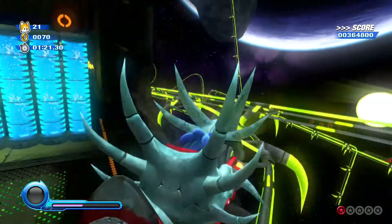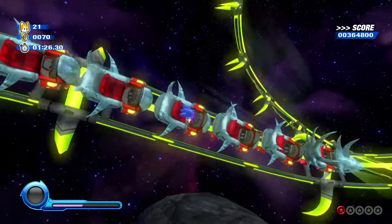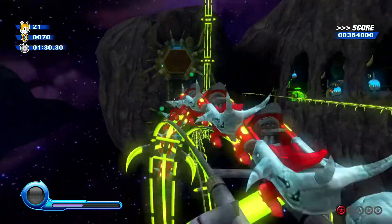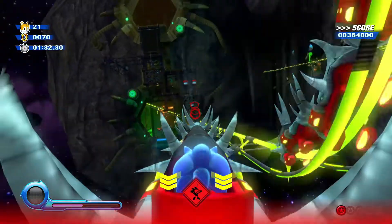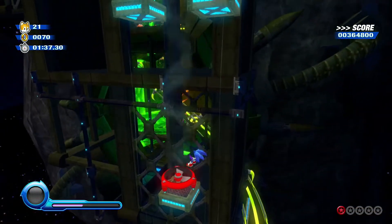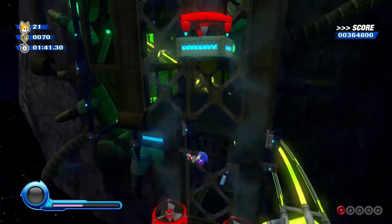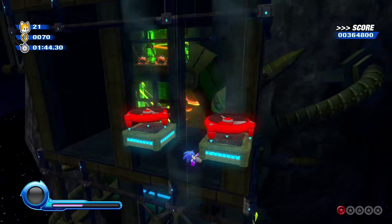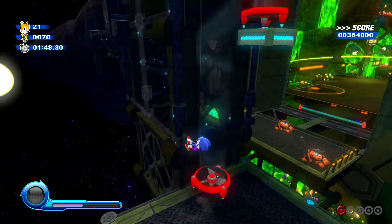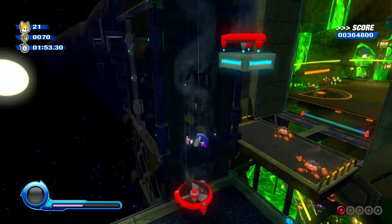And we're on a roller coaster again — let's get on this one. Too bad we can't go extra fast on them; that would be pretty cool. We jumped in a ring and now we ended up here. We fell — let's try getting back up there. That actually looks really fun. Looks like Sonic's having a good time, when he's not falling.